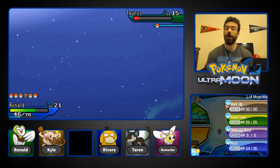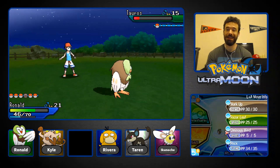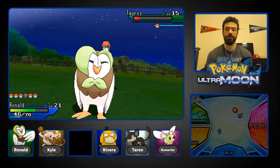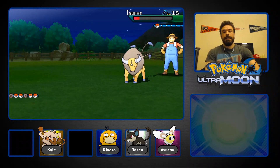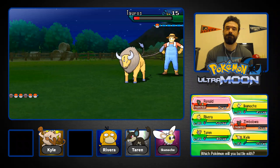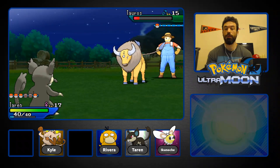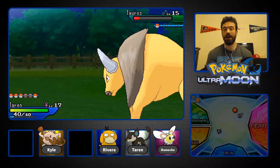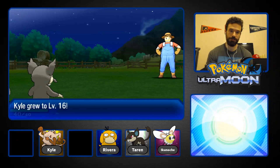In comes Taren with STAB Quick Attack — this is the last hope. Is there any chance to take out this Tauros? If we don't, this Nuzlocke might be over. Come on Taren, it's STAB, you're two levels higher, you can do this. Thankfully — thank God — Taren pulls through. Kyle grows a level too.